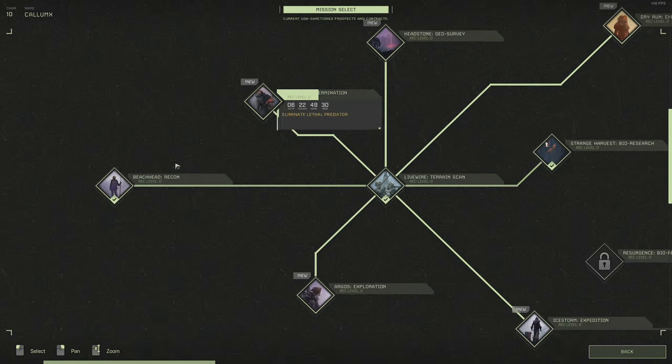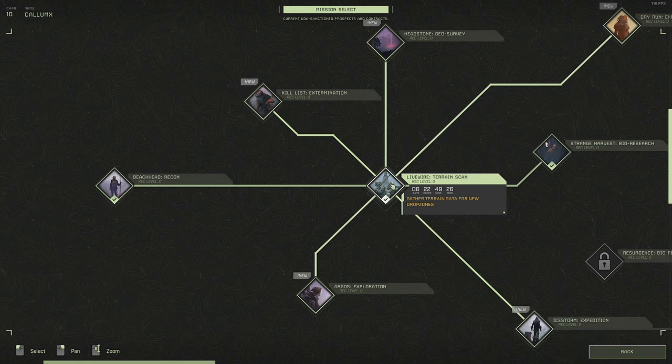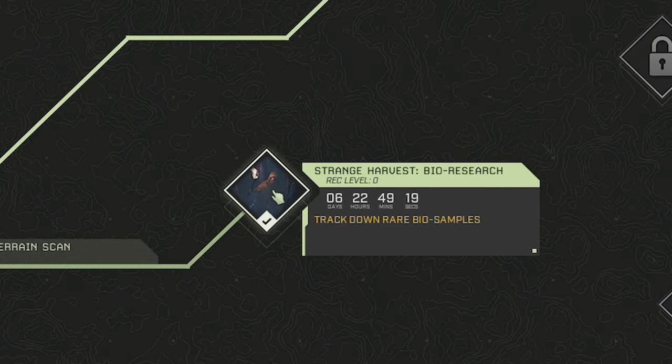You're going to need to have already done Beachhead, the Recon, and Livewire Terrain Scan. You're going to need to have done those two already, so make sure you've done those. The one that we're after is called Bio Research, and I'm going to show you how quickly you can do this.